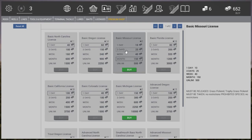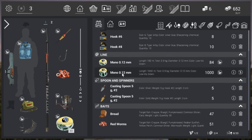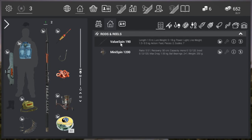So that covers it! Back home, we now have our new rod, the Easy-Go Belt Pocket, two spoons (silver and gold), hook number 4, and the MiniSpin 1200 reel. That's it for today — I hope you enjoyed the video. If you have any comments or questions, leave them in the section below. I hope to see you next time. Happy days and tight lines — bye bye!